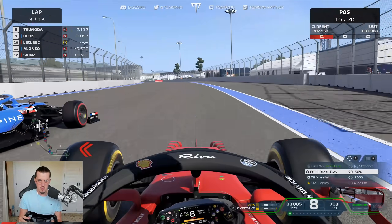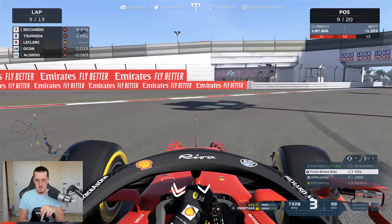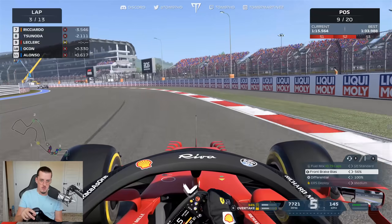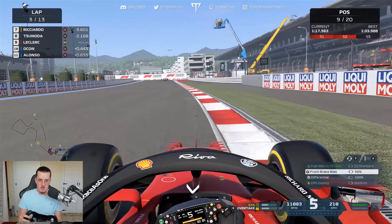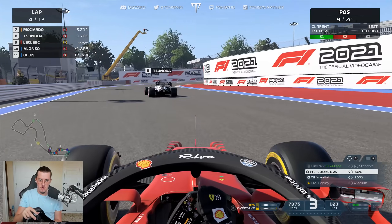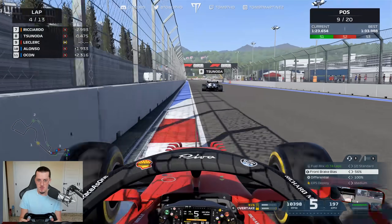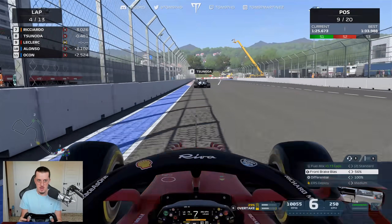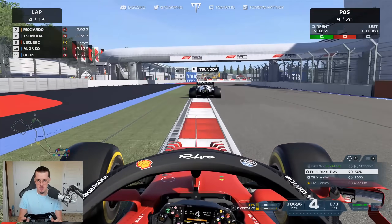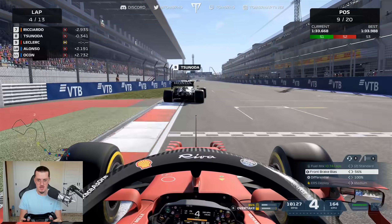Ocon moves across — we slow down and we're through. Now can we get to the back of Tsunoda? We've got a lot more pace than Yuki right now. I'm trying not to use too much battery — only using ERS on the pit straight, mainly to shake off Ocon out of DRS range. We should be able to pass Yuki without using ERS again.